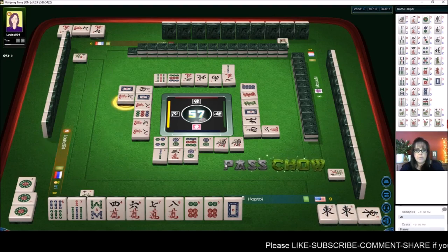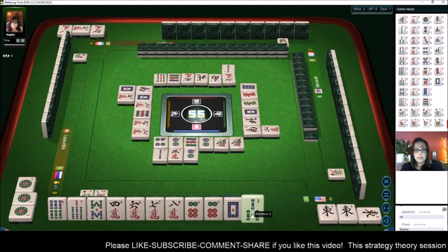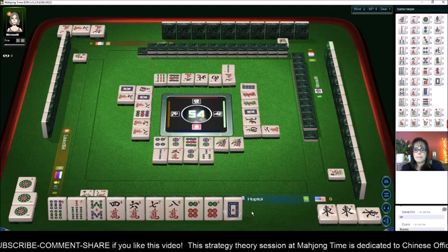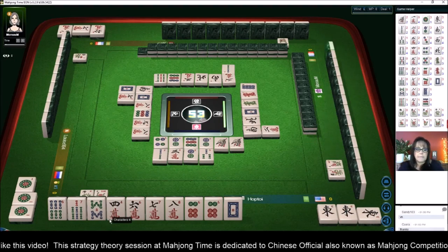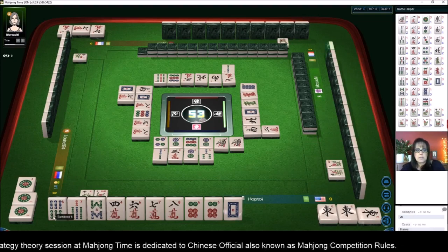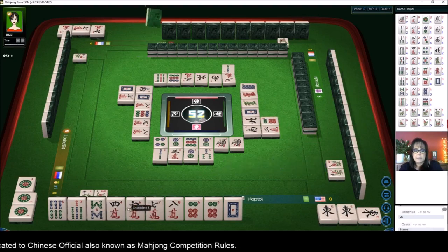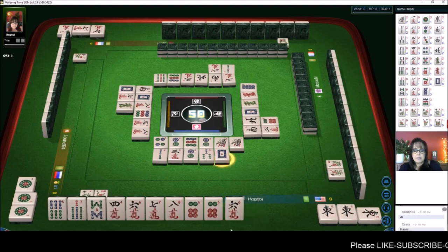Seven characters — we've got that handled. Flower — let's hope it's lucky. No three bamboos. Right now there's one eight dot out, and that's kind of what we need. Six dots — no, we're not going to take that. We need a seven dot or an eight dot, two characters, and then we'll be one away from ready. We still need a pair. We'll discard that white dragon.